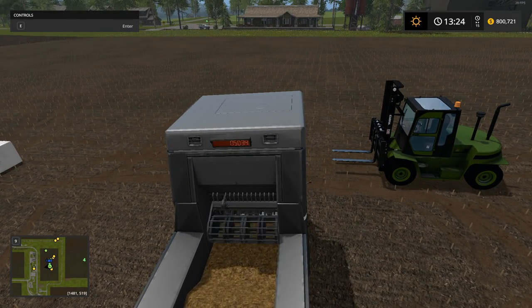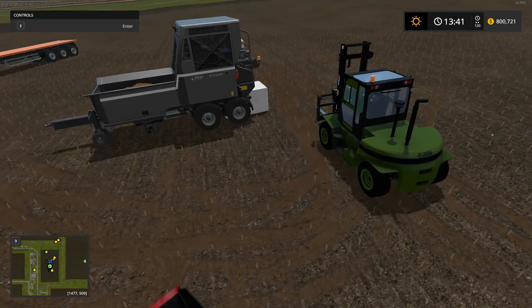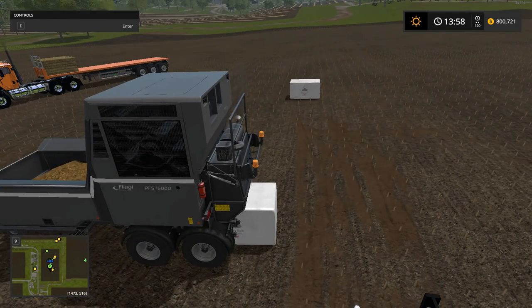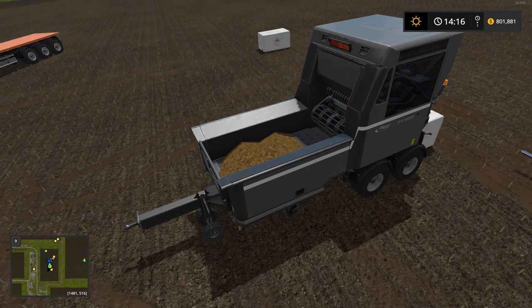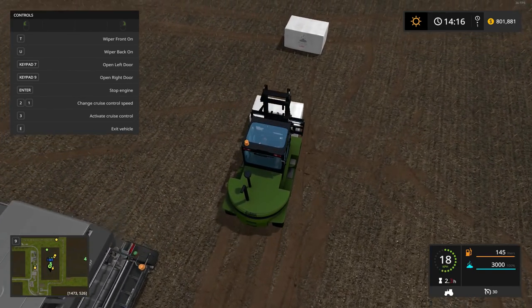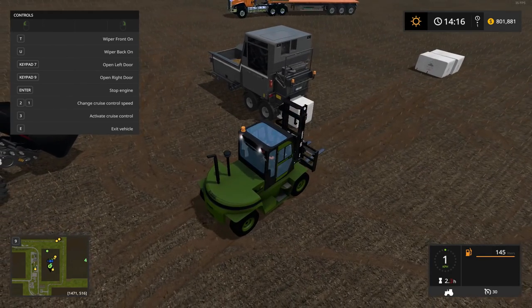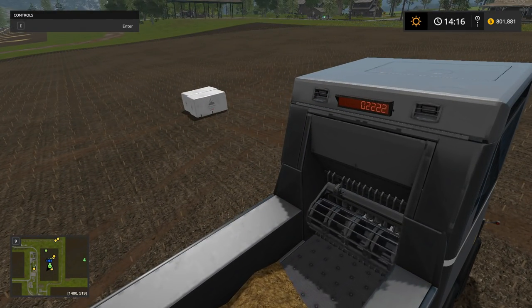I'll speed time along — it's hard to tell how much product makes how many pallets since there are no increment readouts. The machine is self-powered and has lights and beacons on it as well. Interesting: time speed doesn't matter — it processes at the same speed regardless of whether you're on 1x or 20x. So this is wrapped-up manure on pallets. It's hard to believe we'll be pouring milk into the same machine, but we'll just pretend it's all cleaned out.